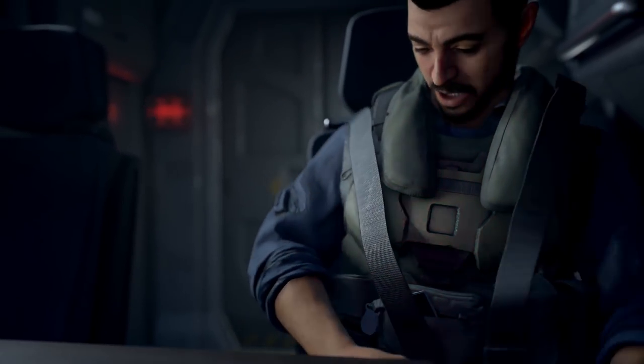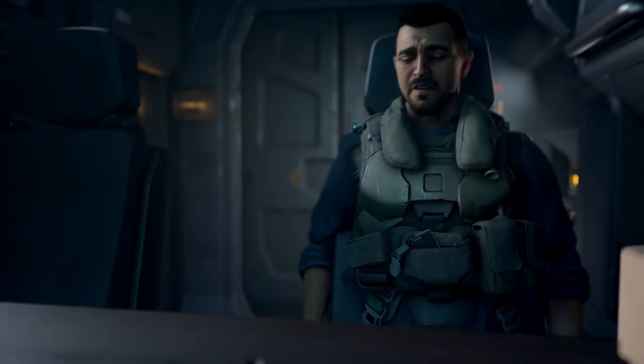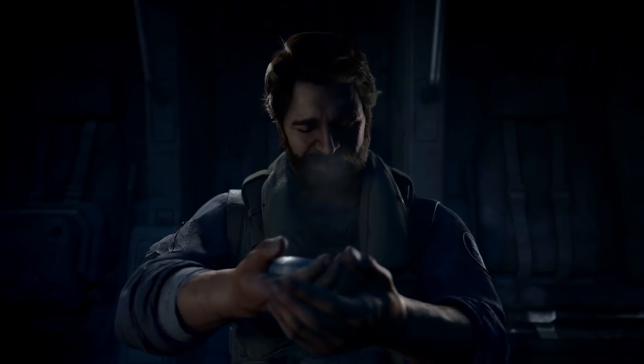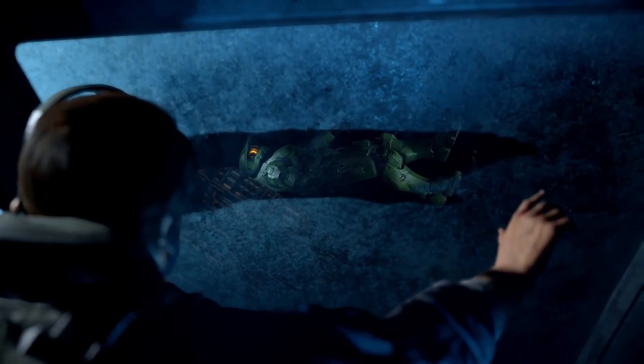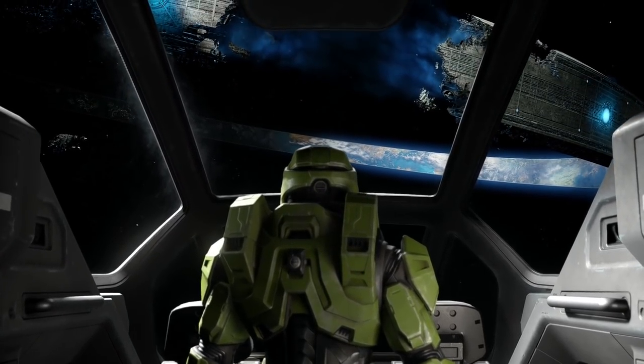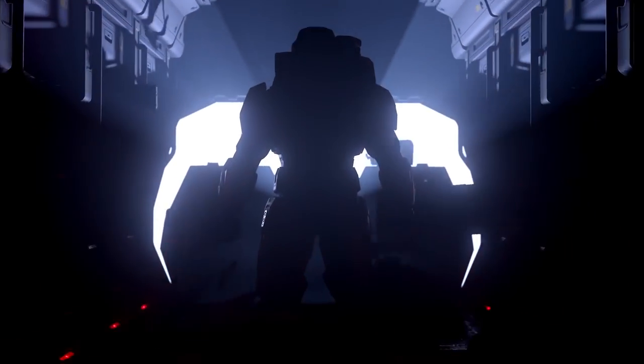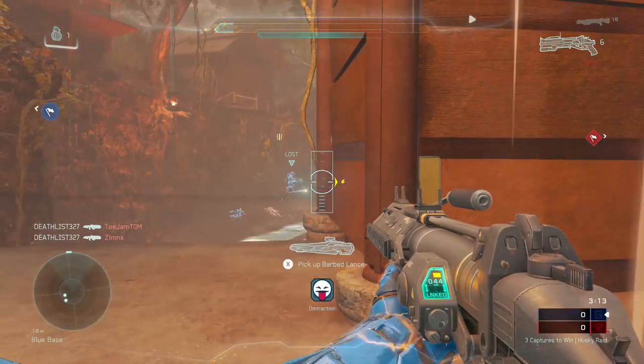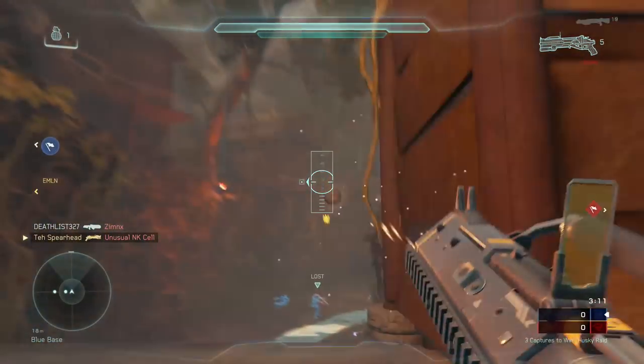By now we're probably all up to speed on the latest Halo Infinite details, but for anybody in need of a quick recap: a lone pilot who is stranded in space comes across the Master Chief. He gives him a boost, reveals that everything that could have gone wrong has indeed gone wrong, and that the Master Chief is ready to kick some serious ass again. Nothing too over the top, but definitely a strong opener for old and new fans.